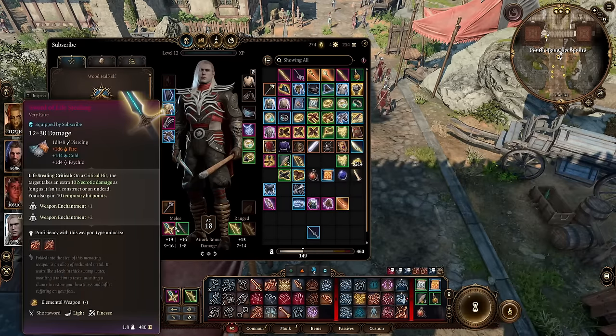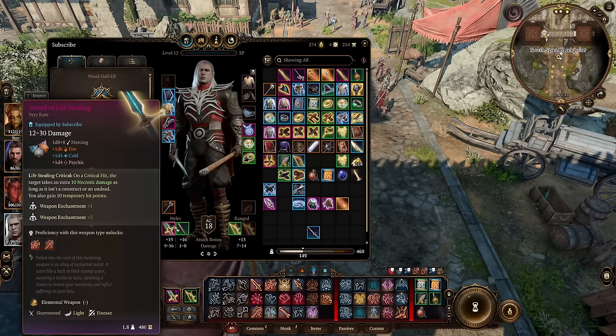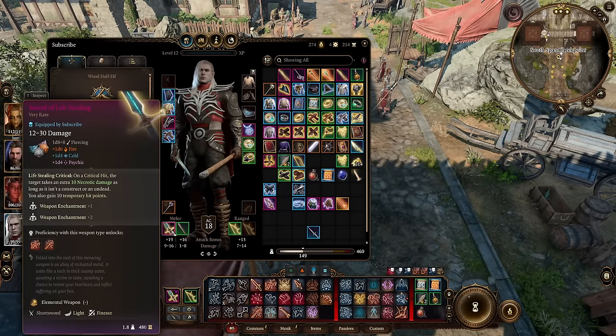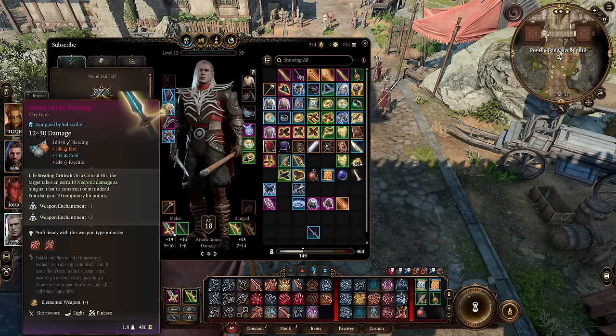Because our weapon we talked about does another d10 necrotic damage, and because we are part rogue, we get sneak attack damage too. The plus 7 damage from this will affect sneak attack damage, it will affect necrotic damage, and it will affect the normal 1d8 piercing as well.